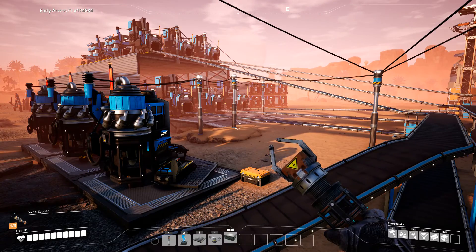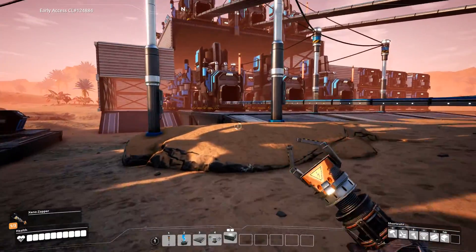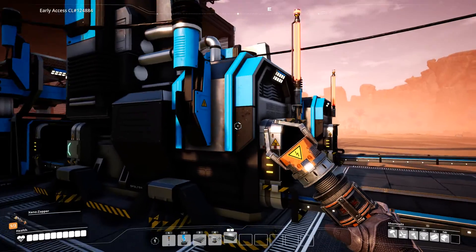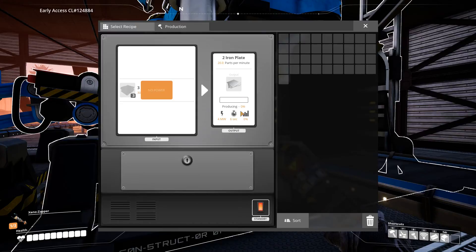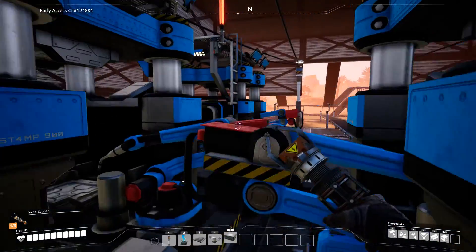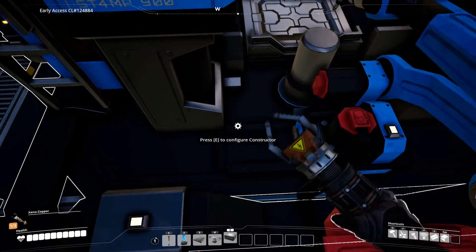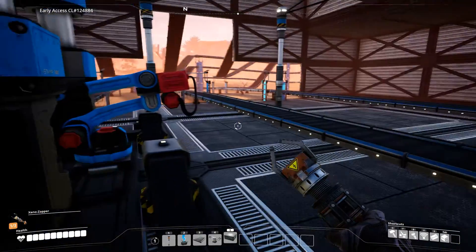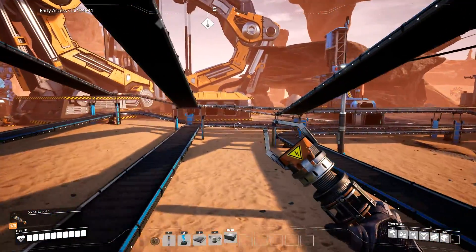Okay, guys, it's the moment of truth. Let me just make sure that everything's set here, because we might get a backup if this isn't set yet. So that's set to make plates, that's set to make rods. This is set to make rods, and then the one after it should be... okay. This one is set to make screws. Everything there is good. Let me check the top layer, and if everything's good, then we can actually start it.